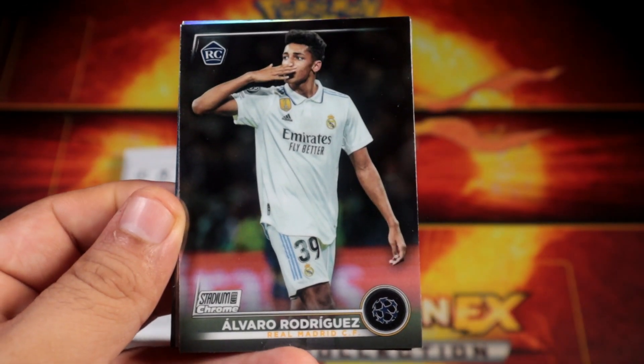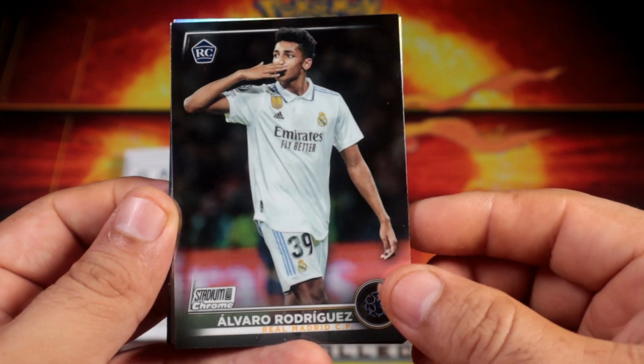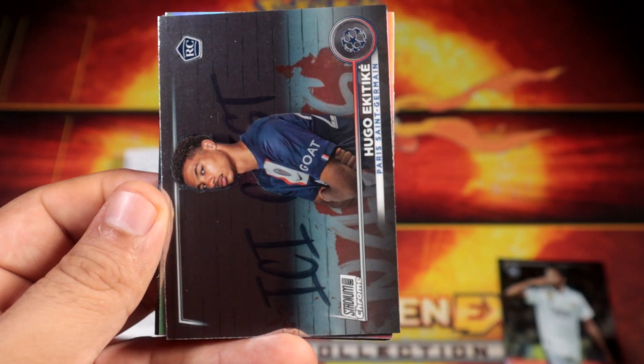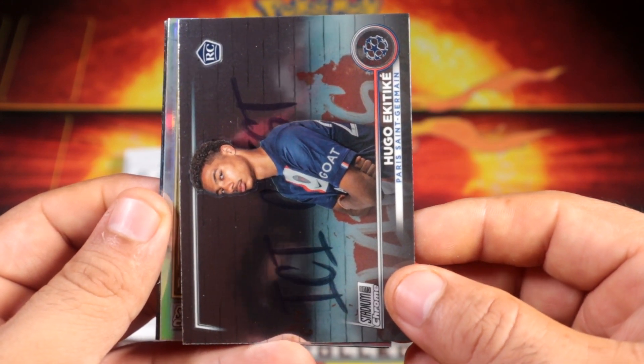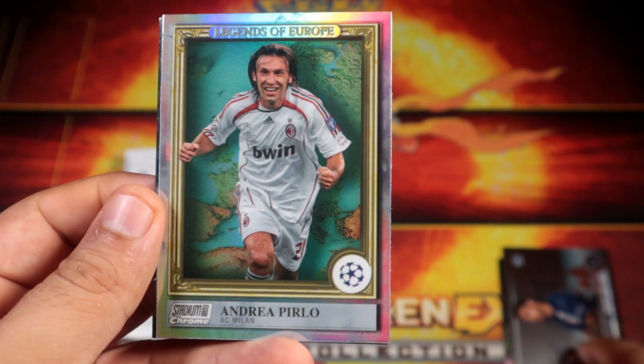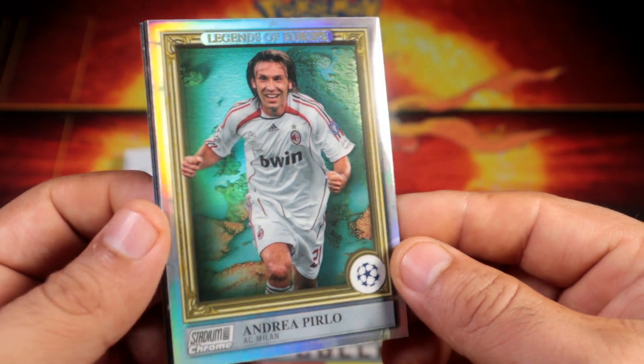We're gonna start with Alvaro Rodriguez base rookie, Hugo base rookie — oh, Legends of Europe, Pirlo for Milan. Pretty nice looking cards!